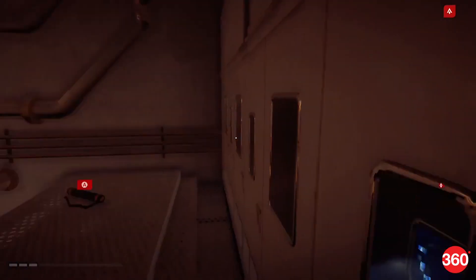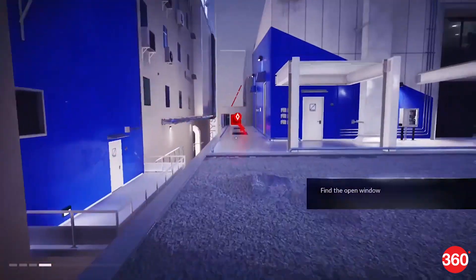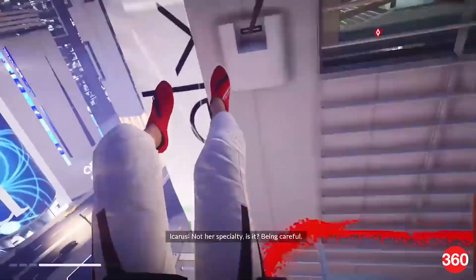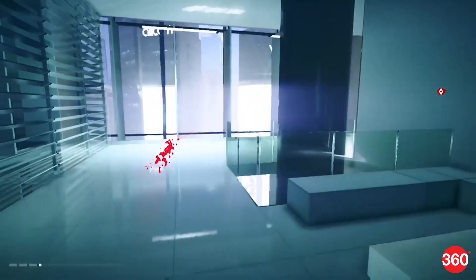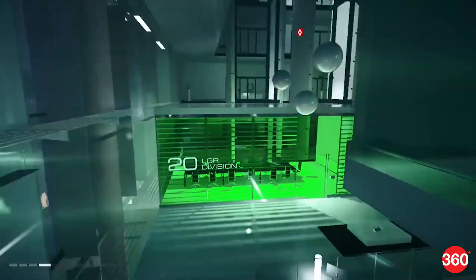Much like every big budget console and PC game this generation, Mirror's Edge Catalyst is open world. You'll drop off items, best your parkour timings, and indulge in all sorts of side quests that wouldn't be out of place in Far Cry or Assassin's Creed. It's an interesting direction to take, even more so when you consider how linear the first game was.